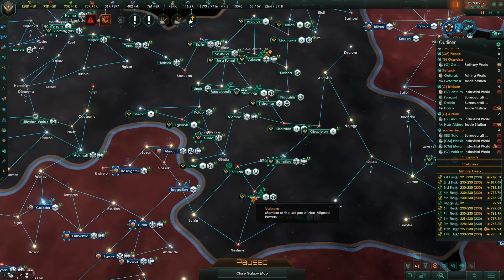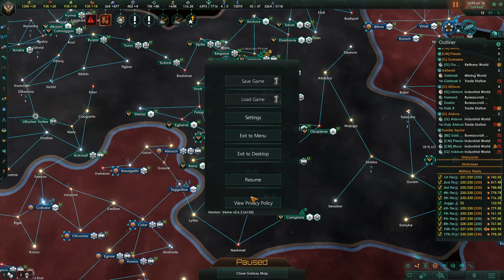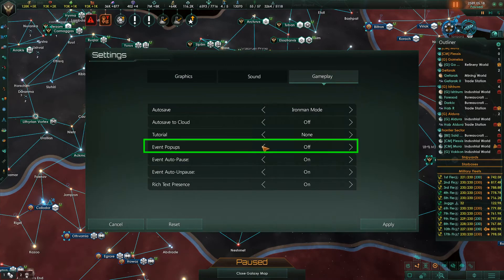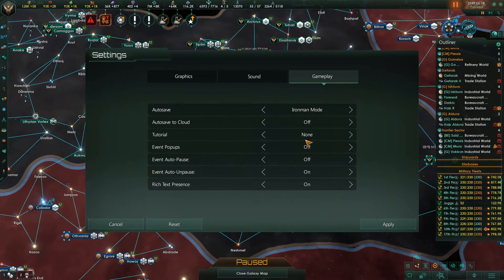There is a way to handle this. Here's what you do: go into the settings, go to gameplay, and turn off event pop-ups. You can also turn off the event auto-pause so it doesn't pause your timer if you want time to keep running quickly.